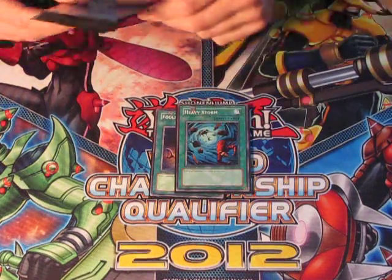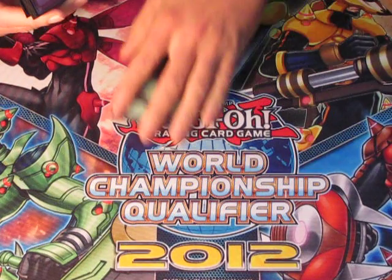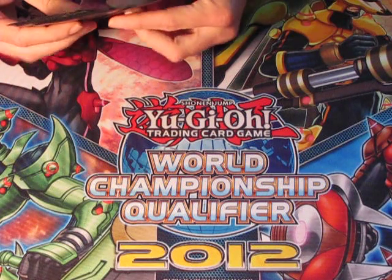Then onto the Staples: we've got Foolish Burial, Heavy Storm, Monster Reborn, and Dark Hole. That's it for the Spells — 10 Spells.